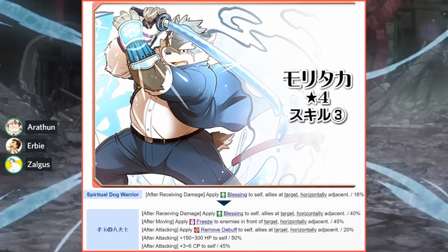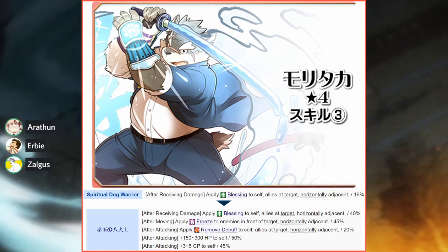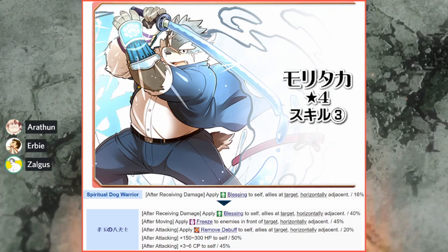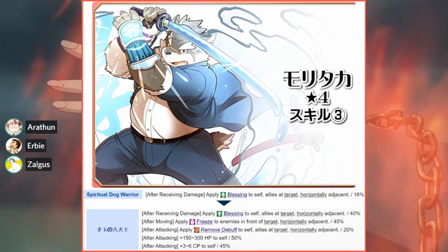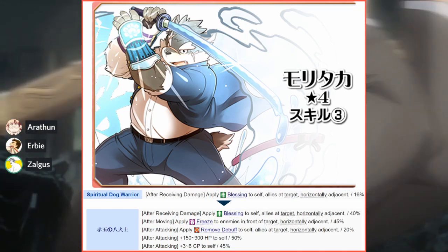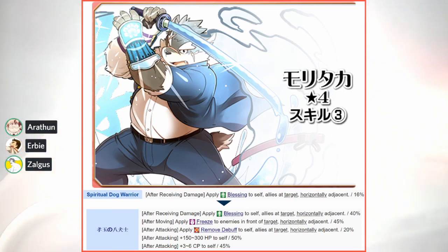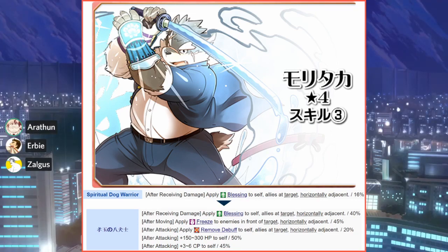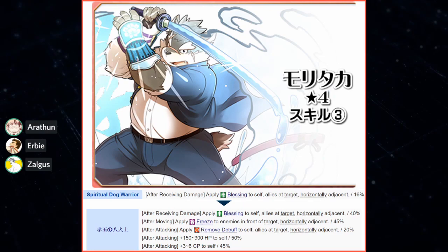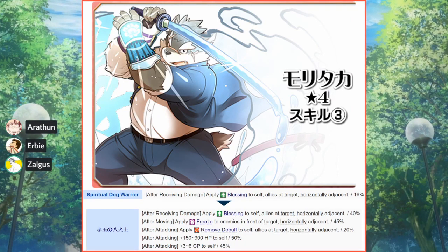The last part of his skill evolution is that when he attacks, he gains health and CP at a pretty good rate — the CP is 45 percent, likely skill-seed bait. Combined with Samurai Warrior Plus, which gives protection to allies on the left and right and attack up to himself when he takes damage, he's now a support who can go in the middle and give a lot of support to people beside him. He continues his existing role as a frontline support.